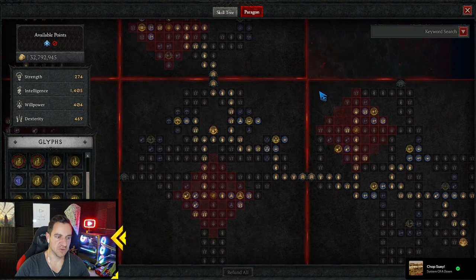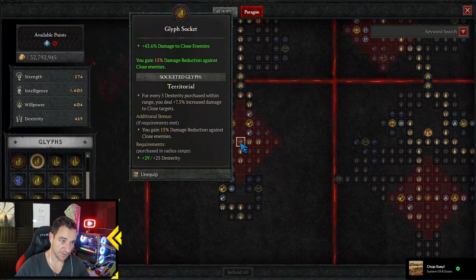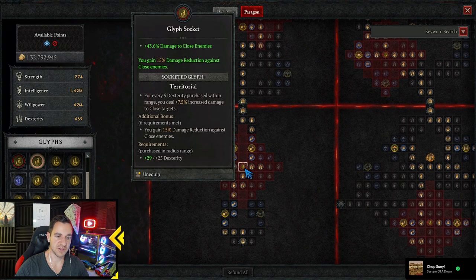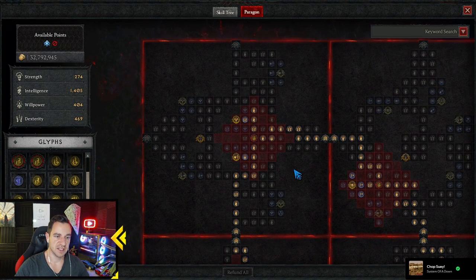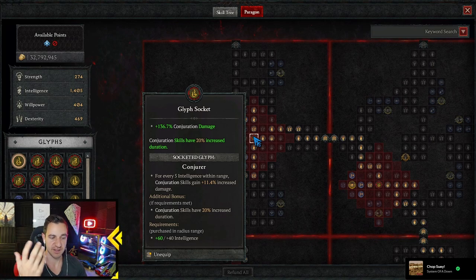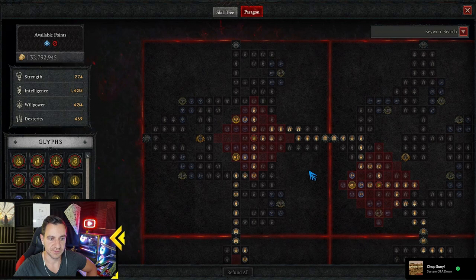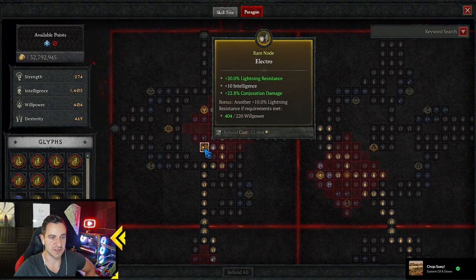For the Paragon, it's actually very simple. We want to have the Territorial in our base one, because Damage Reduction against close enemies — very powerful, because the Sorcerer is still very squishy. Then in the second board, Conjuration Skills have 20% increased duration, because the Lightning Spear is actually a Conjuration — it's just a Lightning flying around, basically like a Minion. So this makes them last longer, which is always great. Also, Conjuration Skills gain increased damage, very useful. We're going to get our Conjuration Damage Nodes here as well — Electro and the Incapacitate.